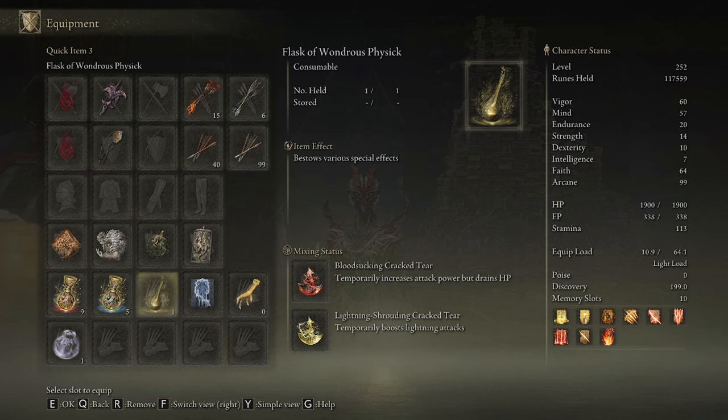With the Wondrous Physick, you want the Bloodsucking Cracked Tear and the Lightning Shrouding Cracked Tear for maximum damage. Using these two tiers together creates a 44% damage increase from your Wondrous Physick.